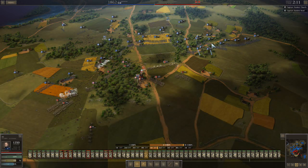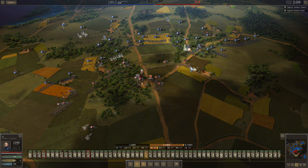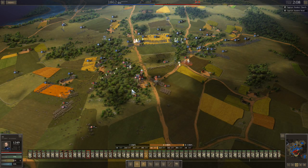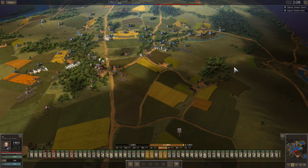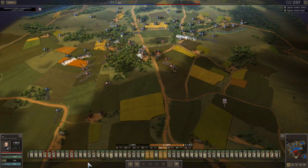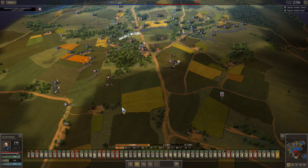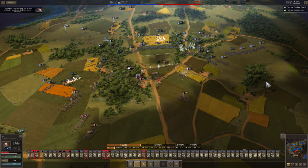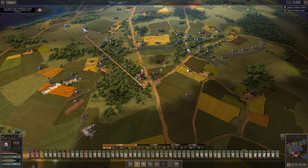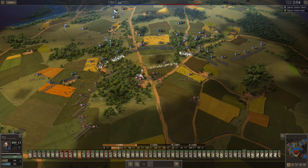He keeps attacking on the left and I keep getting easy flank shots, and now I'm getting shots on his little artillery unit. The fight in the woods north of Dunker Church is getting really bloody because he has good cover, and my units there are taking a lot of losses, getting down in size.